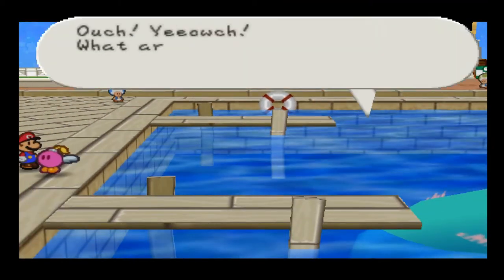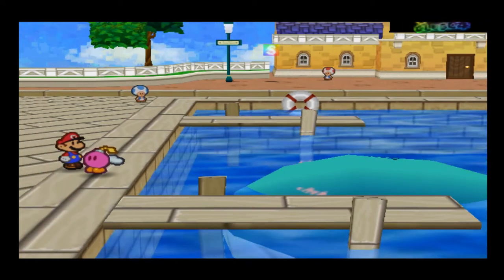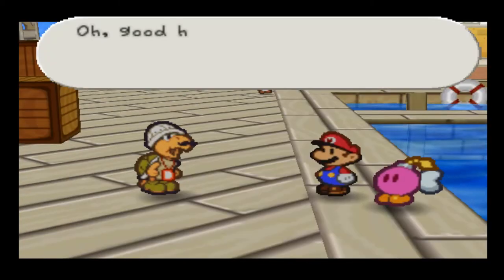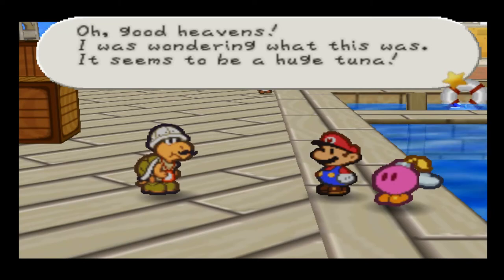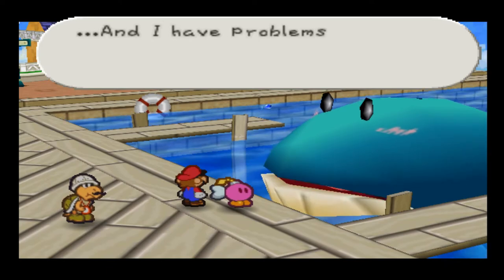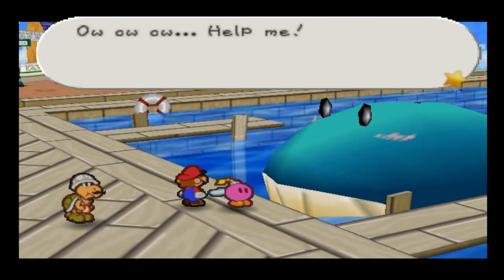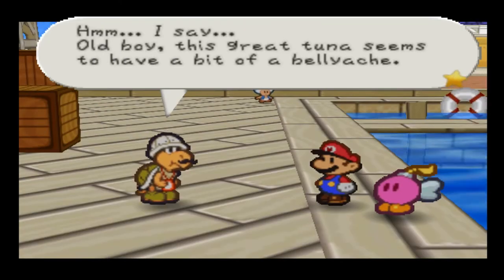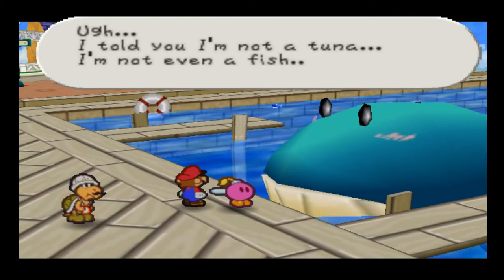Ouch! Ouch! What are you doing? Hammer Time would be a great badge — I don't know why they didn't put it in the game. Good heavens — it seemed to be a huge tuna. I'm not a tuna, I'm a whale, and I have problems. Feels like something's jumping around in my belly — ow ow ow, help me! This great whale seems to have a bit of a bellyache, Mario — what say you lend the fish a hand? I told you I'm not a tuna — I'm not even a fish. I have a headache from your jumping around on me too. Do you think you could check my belly? I'm begging you, please.